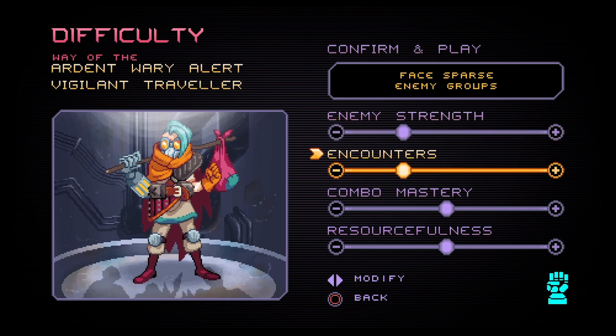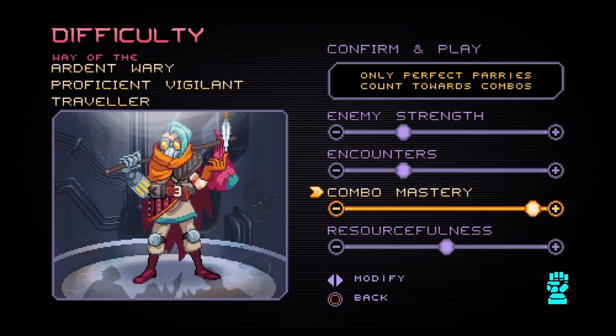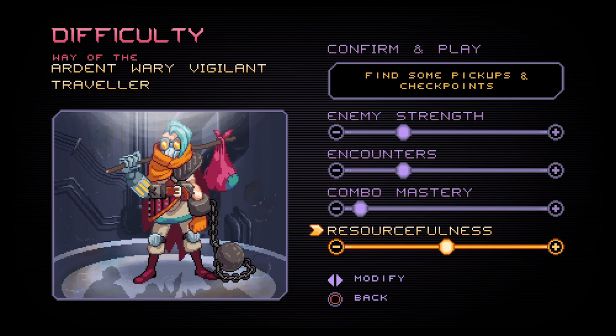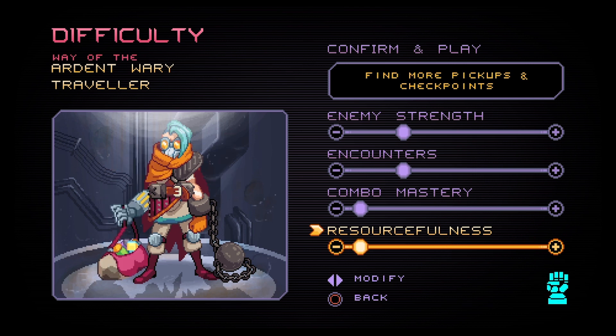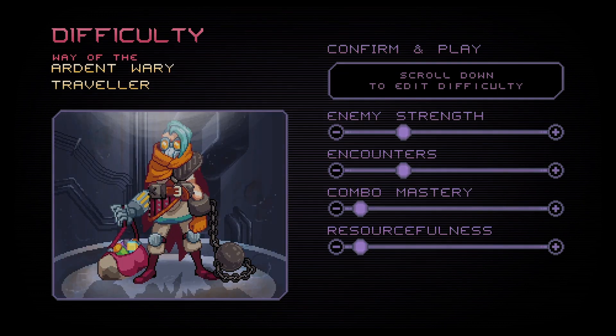You can adjust the enemy strength — enemy attacks will be weaker or stronger, things like that. You can adjust encounters, meaning how many enemies you face at a time. And combo masteries, which was actually really helpful for me, where it counts late parries and things like that, because not knowing too much about this game, I wasn't so sure my timing was gonna be perfect.